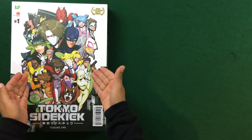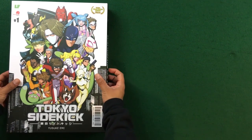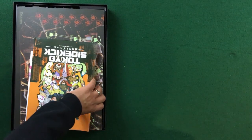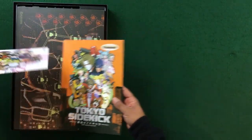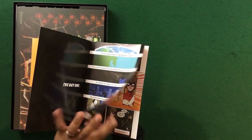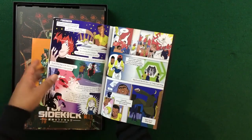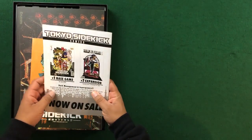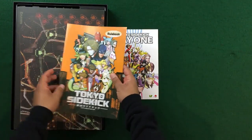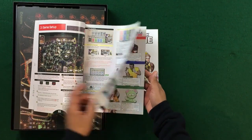Let's take a look at what's in the box for Tokyo Sidekick. We have the Tokyo Sidekick rulebook and also the Tokyo Sidekick Day One Adventure — pretty cool, a nice comic book setup. We'll jump through it quickly. Number one is the base game, number two is the expansion Dead on the Asylum — looking forward to that.